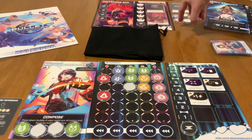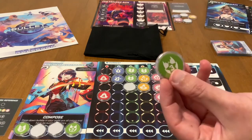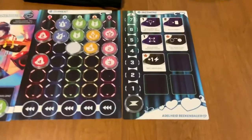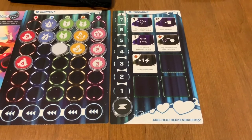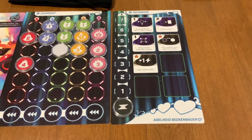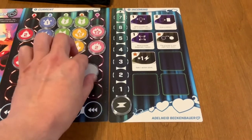When bullets are destroyed, you take them and place them on the incoming portion of the boss board. Also keep in mind: bullets have different shapes, and some have stars. If you pop a star bullet, you look at your character sheet's ability section — abilities with a star icon on the upper left activate. For example, my character can flip any bullet to its blank side, making it any color I need.